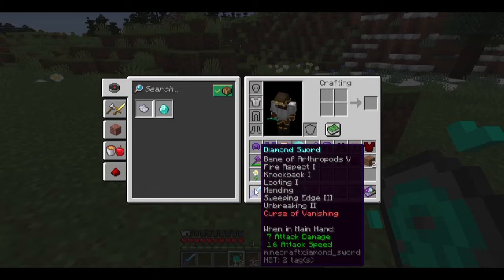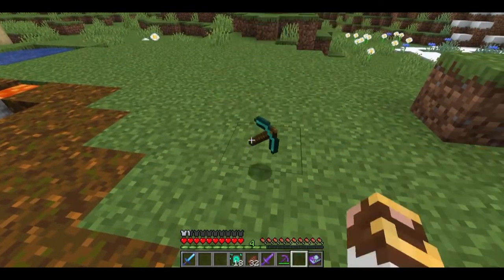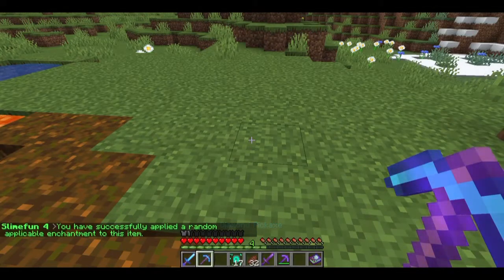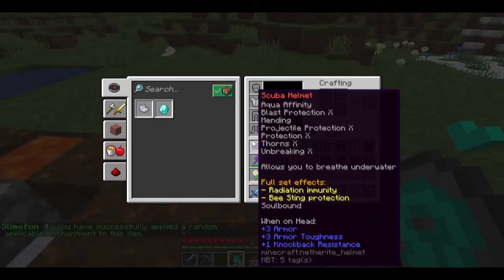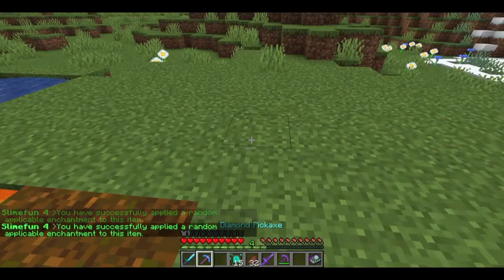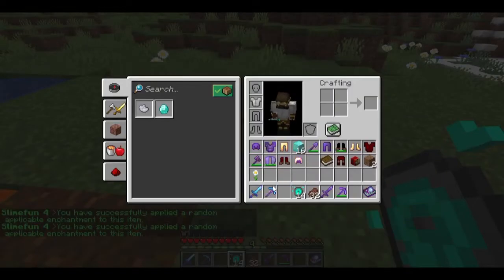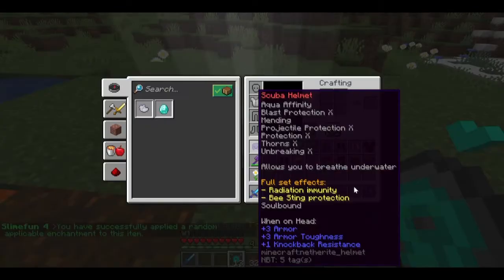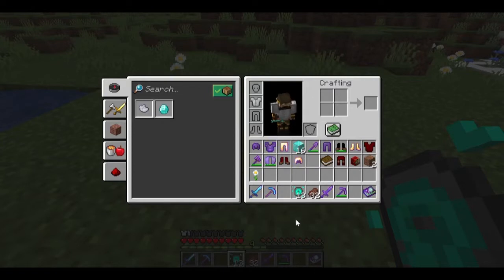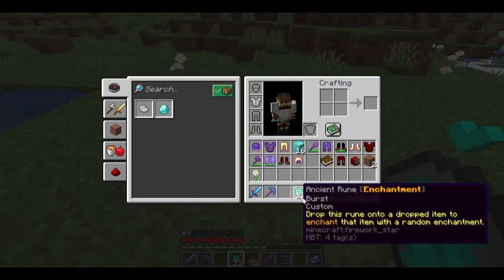What about the pickaxe? You've got five different enchantments: either Silk Touch or Fortune, Mending, Efficiency, Unbreaking, and the Curse. With this pickaxe we got Silk Touch, so we won't see Fortune. There's the Curse of Vanishing, Unbreaking 2, and Mending. Efficiency is a bit weak, but it's a decent Silk Touch pick. If I'm in the world and find diamond ore and have Infinity Expansion with Fortune, I can still mine and bring it back. The enchantment rune isn't bad and it's not an arm and a leg cost-wise.